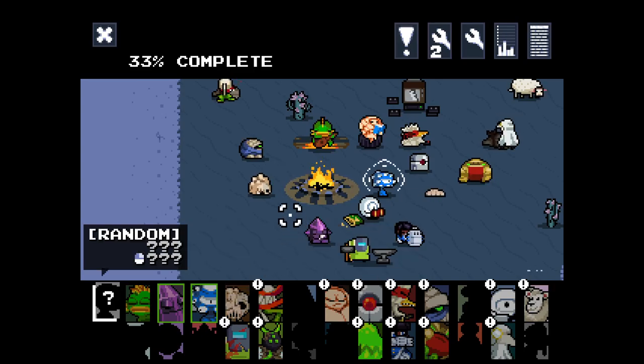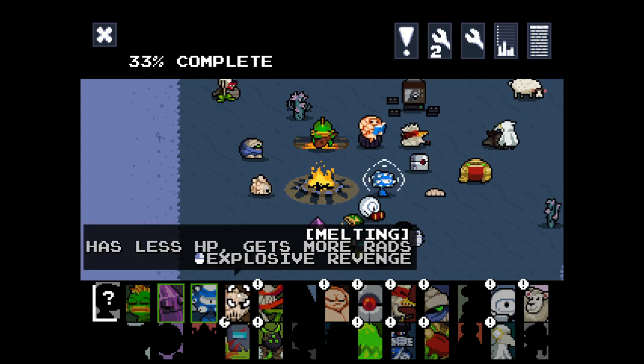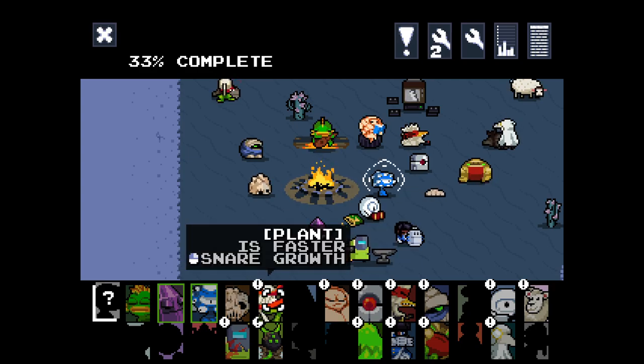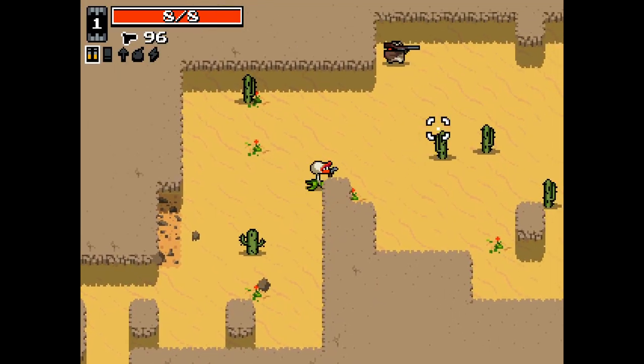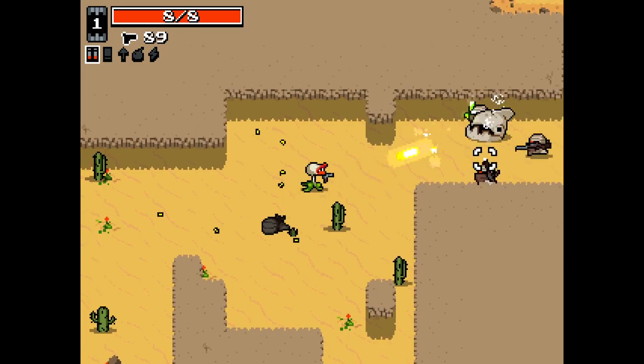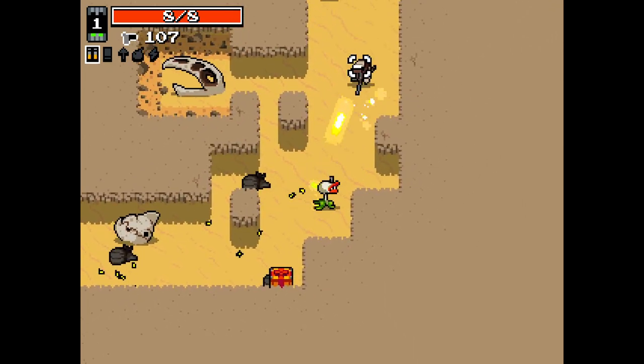Hello everybody and welcome back to Ultra Modded Nuclear Throne. We are back once again. I say Ultra Modded, I more mean Ultra Mod. We're going to jump in. I'm actually going to skip Melting for now - I love Melting, he's great, but we're still figuring out this mod. We're going to jump over to Plant first, and then we'll come back to Melting when we're a little more familiar. Melting is, of course, somewhat of a challenge character, having only 2 HP and all that.